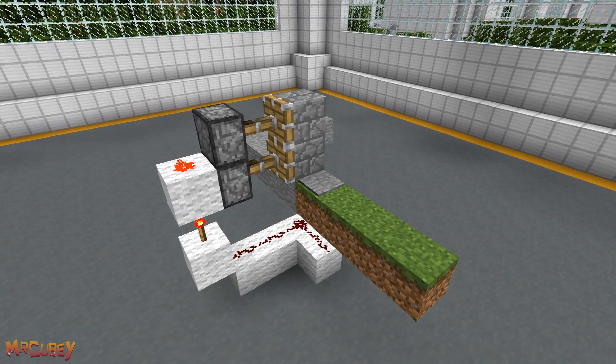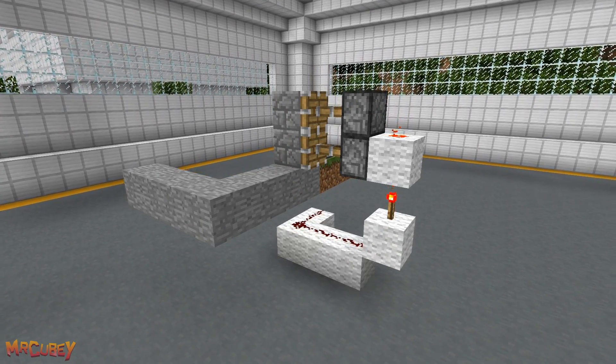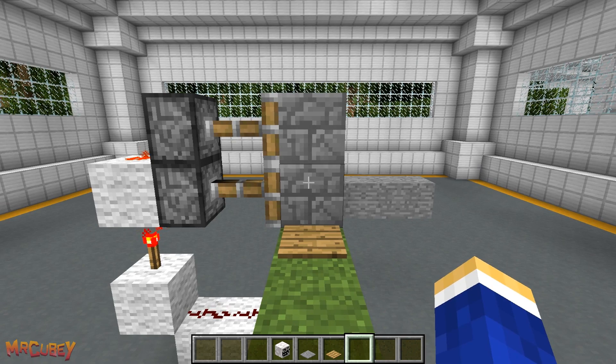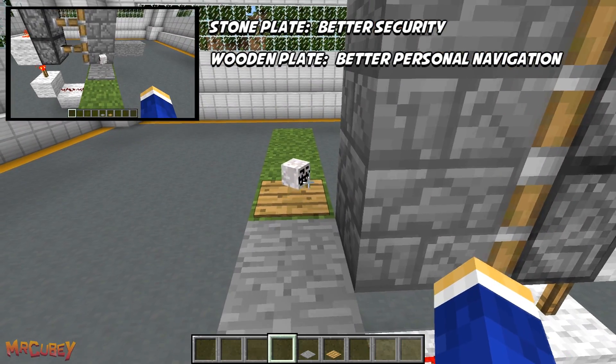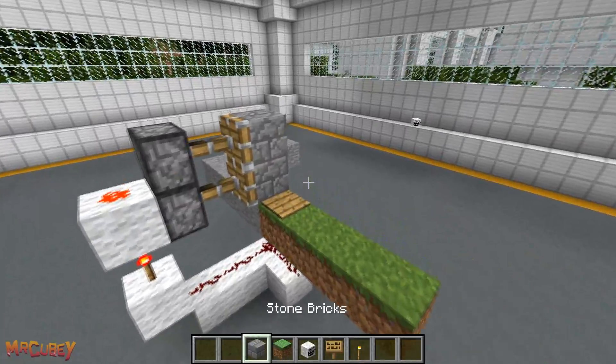It's up to you how you decide to shape your room and bait your target inside. However, there are a couple things I'll let you in on. First and foremost, if you use a wooden pressure plate, you're able to keep the sliding wall open by dropping an item onto the pressure plate. If you use a stone pressure plate, this is not possible. It's up to you which of the two options suit you best.